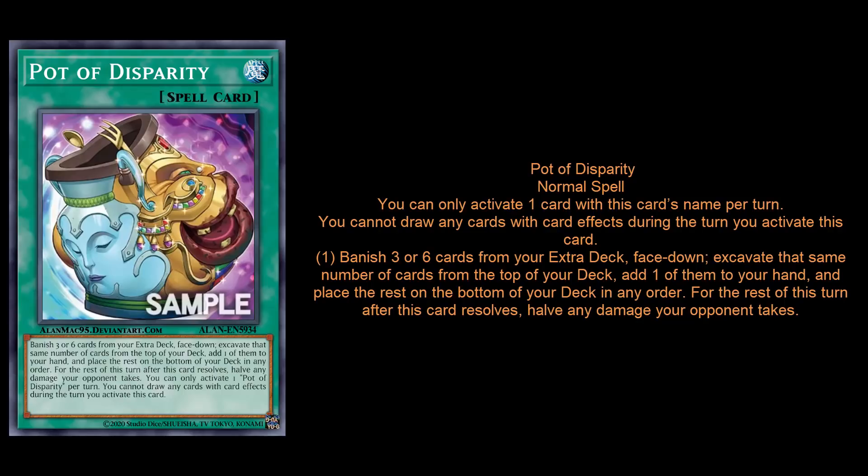So it's a hard once per turn — Konami isn't going to have us activating the same pot card multiple times. You cannot draw any cards with card effects during the turn you activate this card. The effect is: banish three or six cards from your extra deck face down, excavate that same number of cards from the top of your deck, add one of them to your hand, then place the rest on the bottom of your deck in any order. For the rest of this turn after this card resolves, halve any battle damage your opponent takes.